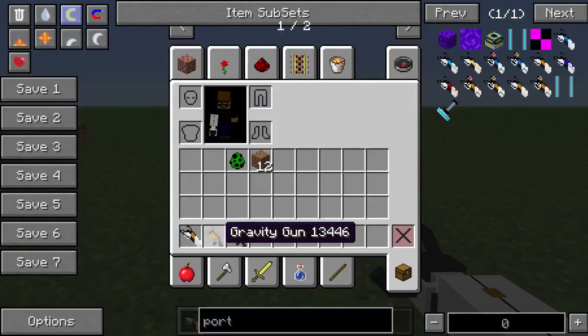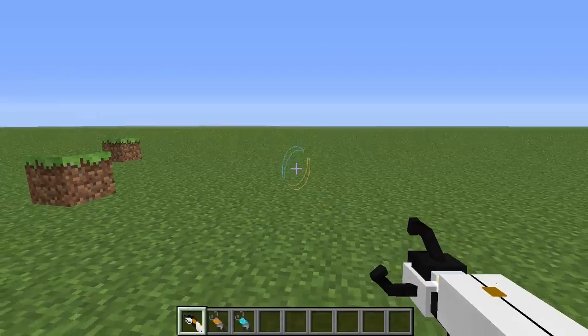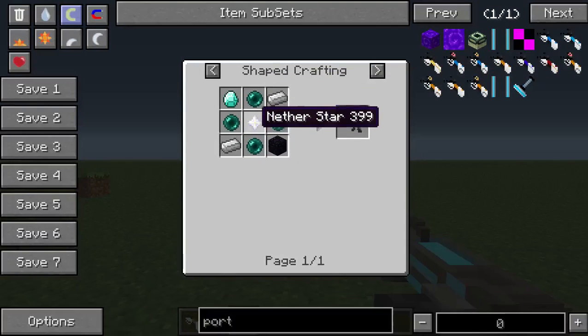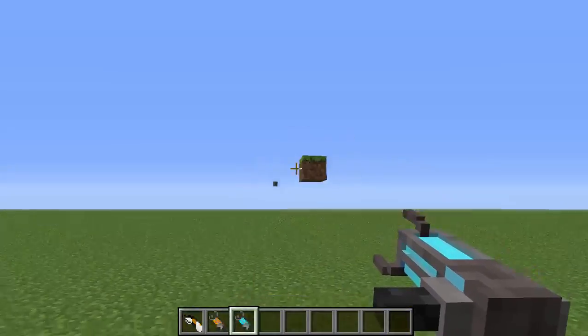The gravity gun — the original one — is simply a glowstone, four enderpearls, a diamond, one obsidian, and two iron ingots. Go ahead and pause the video if you want to note the crafting recipe. To make the supercharged one, instead of the glowstone you put in a nether star — same recipe otherwise: four enderpearls, nether star, two iron, obsidian, and diamond. I've shown you all the abilities — the supercharged one just shoots them farther, that's all it really does.